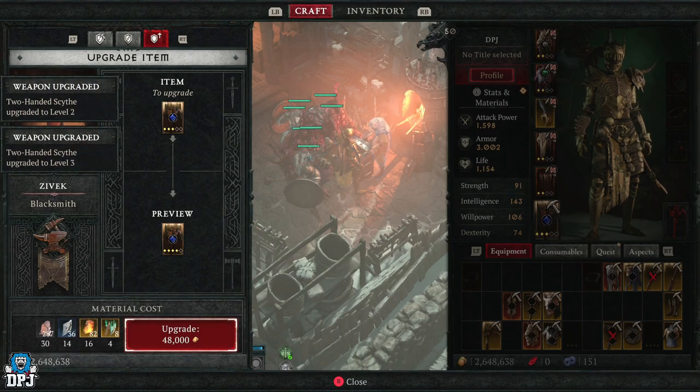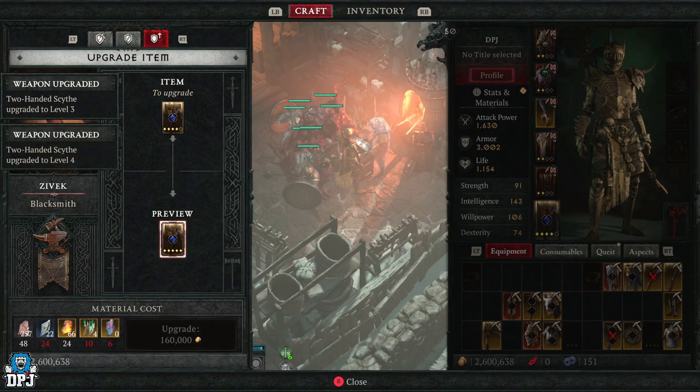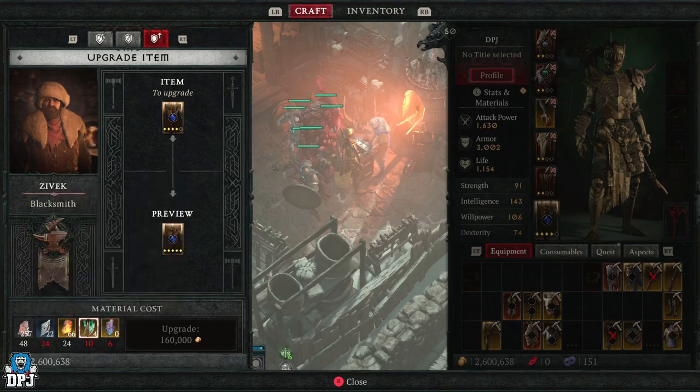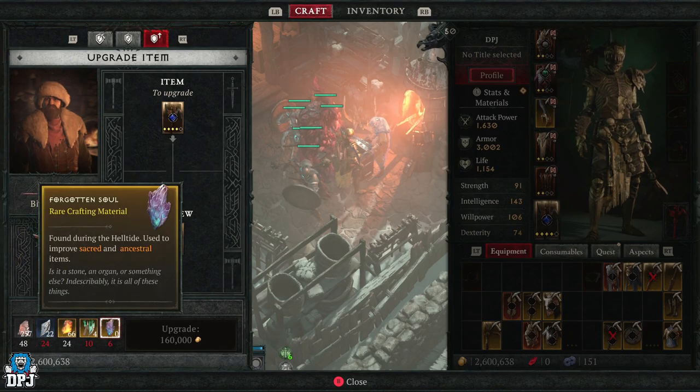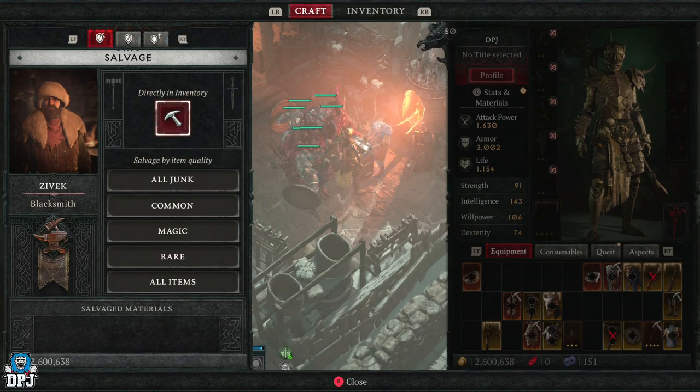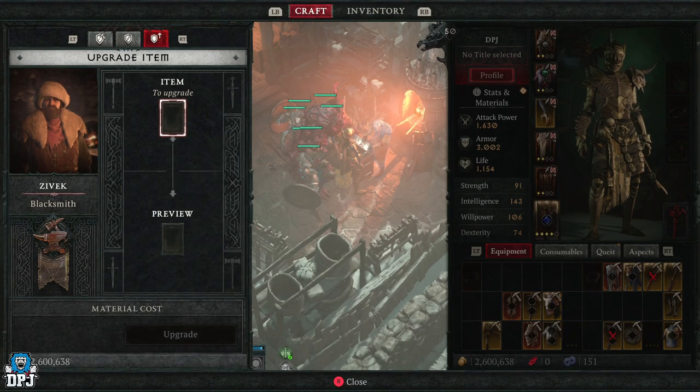This is where you upgrade this absolute monster of a weapon. It costs gold and it costs materials, which you can see right here. If you haven't got any of these materials you'll need to go farm them, but a lot of them come from salvaging gear you don't need. That's the basics on salvaging, repairing, and upgrading gear.